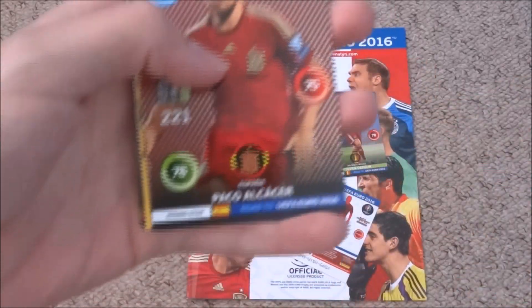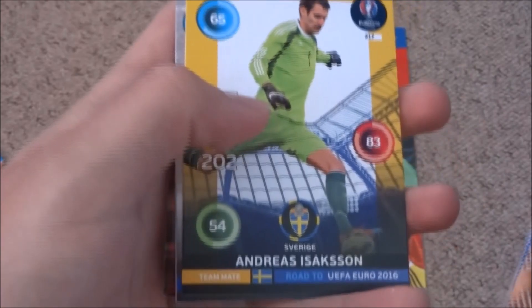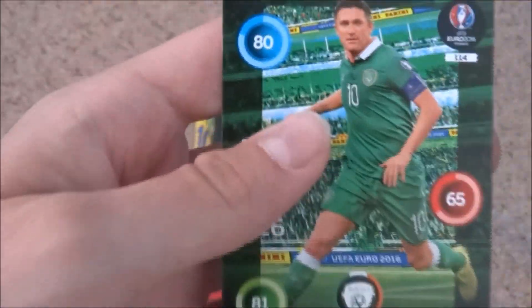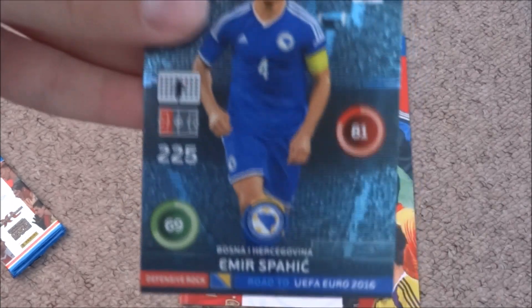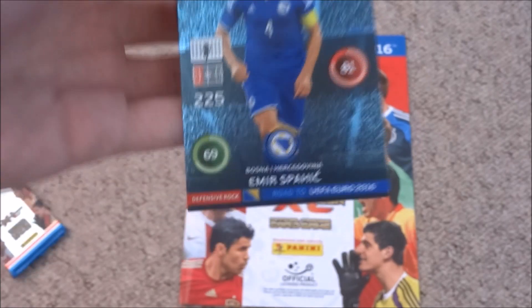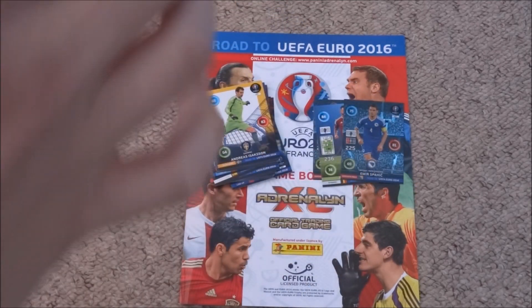We do have Alcacer, a lineup card of Slovakia, Isaksen, Spav, Sundić, Hulabas, Lewandowski, and Robbie Keane of the Republic of Ireland — a lovely pull there. And it is Svahić, an interesting card I haven't seen before — Svahić of Bosnia and Herzegovina. He's got 81 defense there, it's a good card to use. Hopefully we can get something more attacking with a good rating.